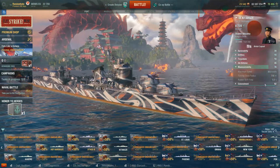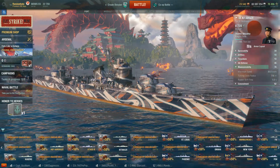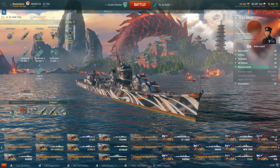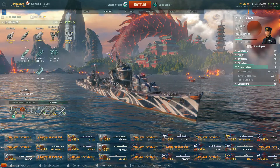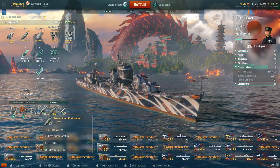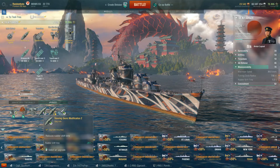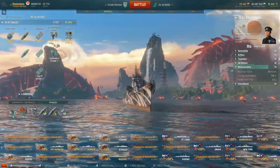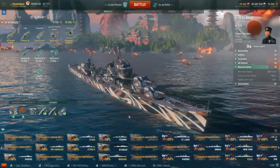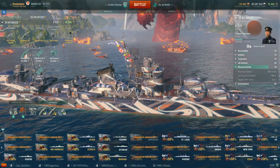The Kitakaze does 36 knots, 730 metres turning radius, and 5.2 seconds rudder shift. That wouldn't be quite so troubling, except we've already got the rudder-shift module on there. Akizuki, but bigger — and sluggish in the turns.